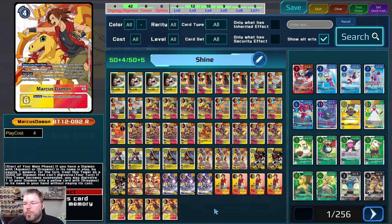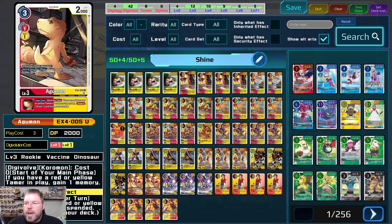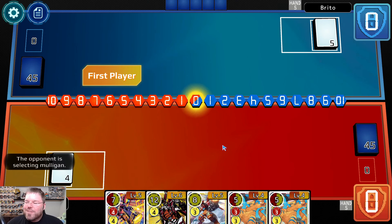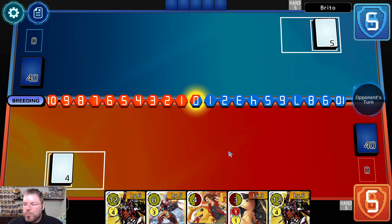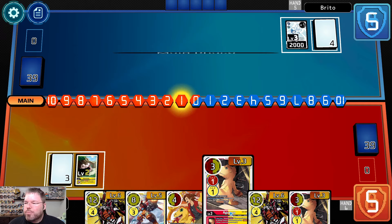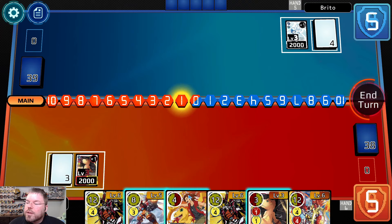Sup nerds, today we're doing some ShineGreymon gaming on the DC Geosim. Here is the deck we're going to be using — I'll put an export in the pin comment below and do a brief deck profile at the end of the video. This is kind of a combination of Ruin Mode Turbo and the more aggressive Shine variants. I'm trying out not playing any Memory Boost or Trainings, just to make room for everything I want.